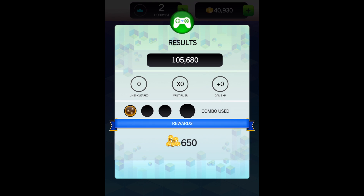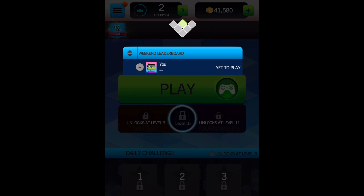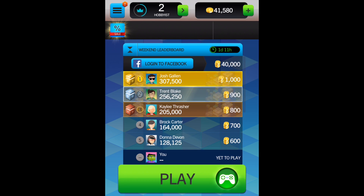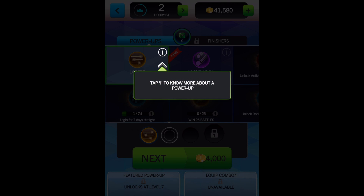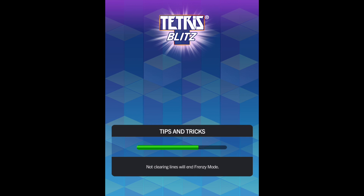I got 650 coins. At the beginning I started off at 40k, but now I'm at 41k and 580 coins. You've unlocked the leaderboard — now you can play against friends and new challengers. We can see the leaderboard: rise through the ranks to earn prizes. Now it's costing 4,000 coins — that's a lot. I'm not going to equip any power-ups yet because I think it's kind of a waste until I get good.